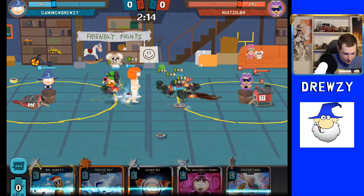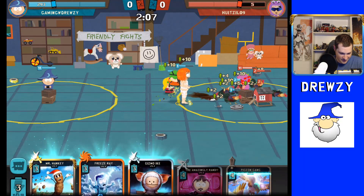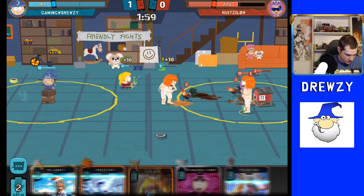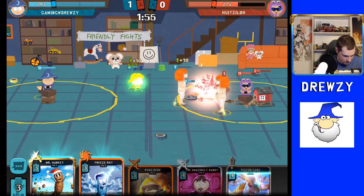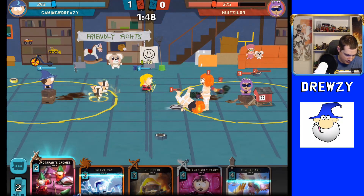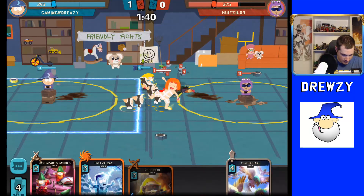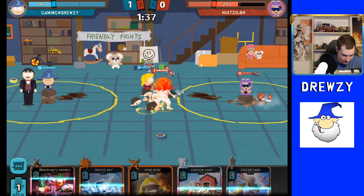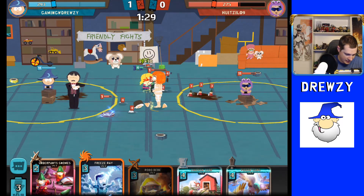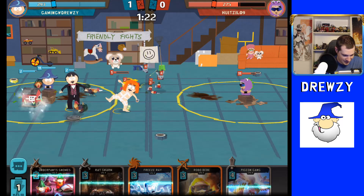This is really turning into a nice push for us here with all these units — the rats, the tank, the Blood Elf Baby — she's still alive. Let's start Gizmo here in the back, let's get Hanky out here. We want Gizmo Ike on steroids, that's what we want. Randy was able to take it out pretty well, but you see Blood Elf Baby just staying alive right now — just killing these pigeons and underpants gnomes. So much survivability.